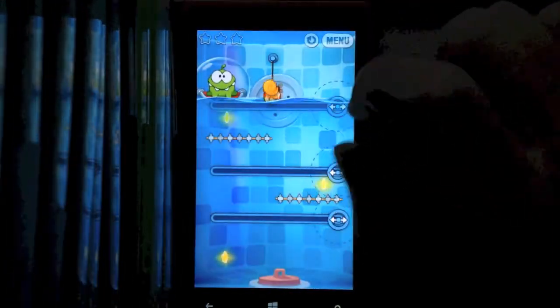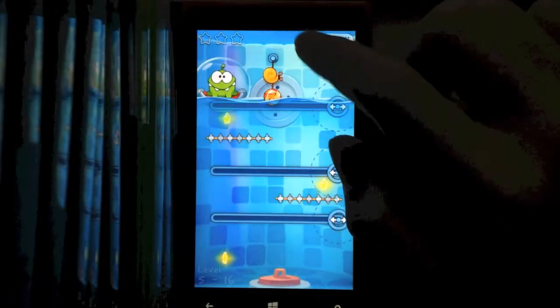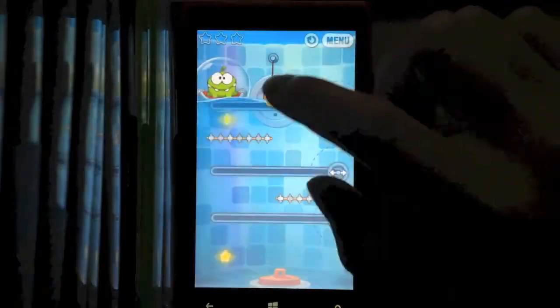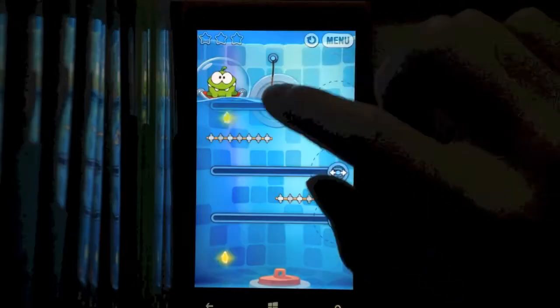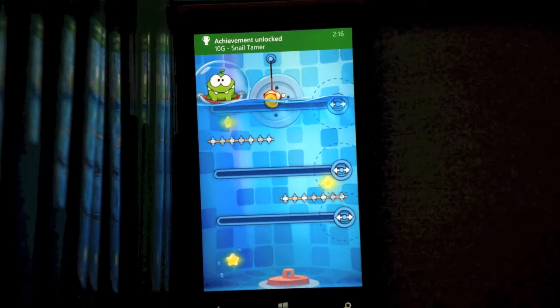You are going to start with a snail on top of the candy. All you have to do is tap the snail to kill him. Then just hit replay. You can do this pretty fast if you go super insane turbo mode, because the snail is right next to the replay button. So after about a minute to three minutes, you should get the achievement for 10 gamer score, and that's all there is to it.